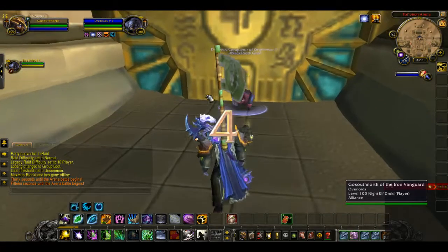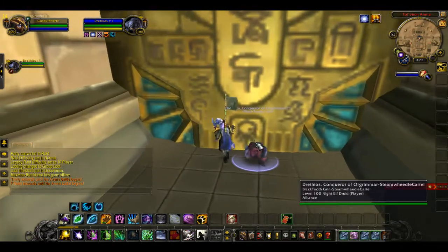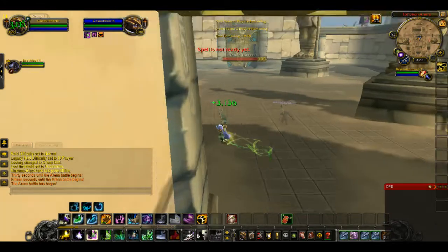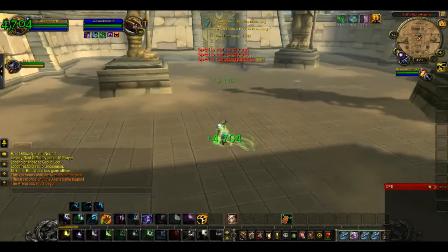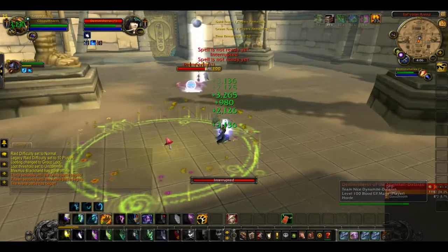Hey guys, I'm making another PvP video on my druid, restoration druid. Looks like we're up against a mage and that's about it. But I'm paired up with another druid, which doesn't happen a lot, so I'm wondering how this is really going to go. I'm just going to put a bunch of heals down, because I know I'm going to get attacked. He's probably going to be sending that at me.